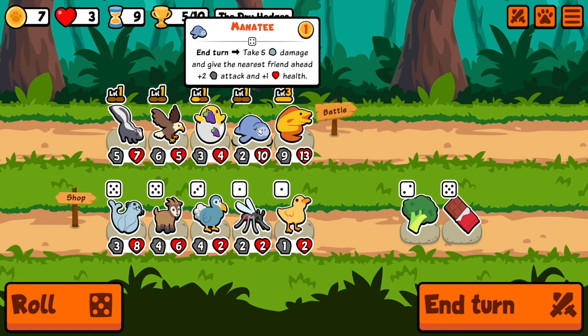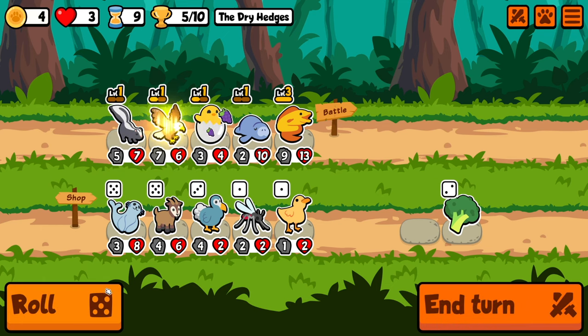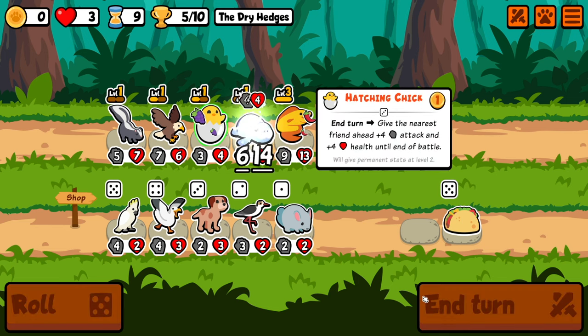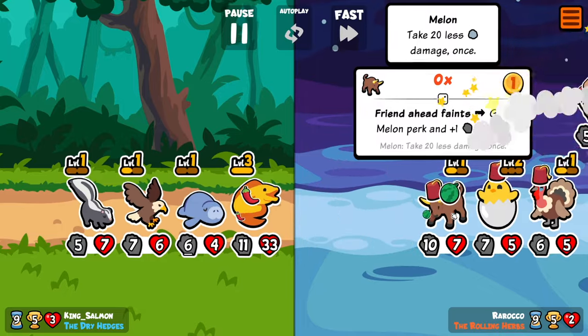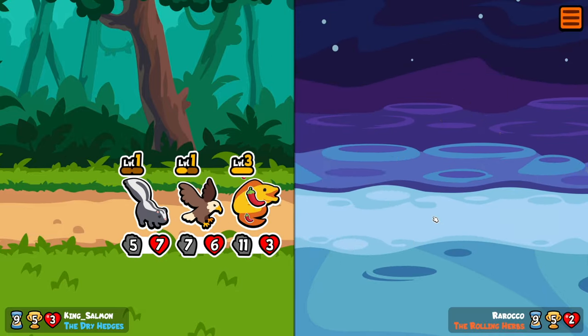We don't want to level him up, because then he's going to be taking a lot more damage. And then we'll add chili to the eel just so he can do a little bit more damage. So we take out the lynx. There we go. We're looking good.